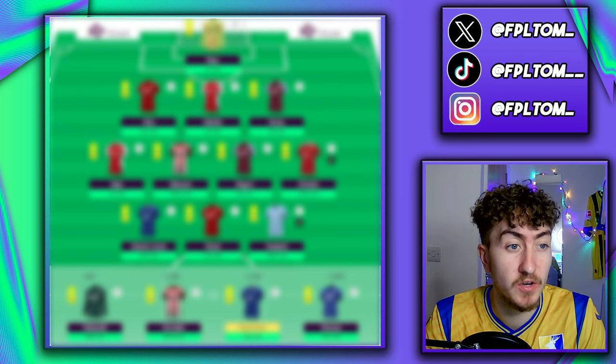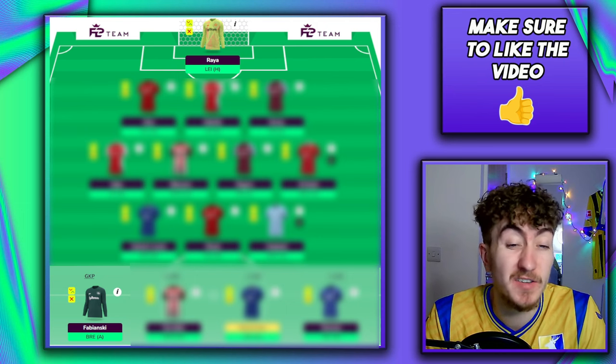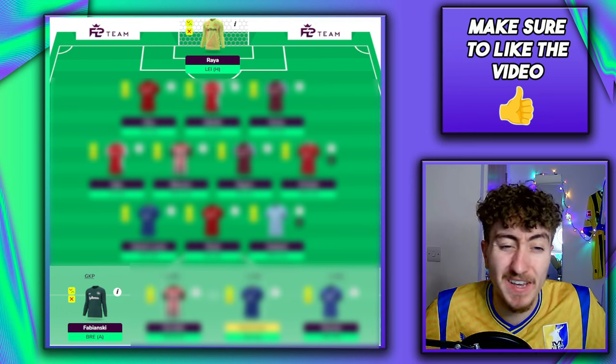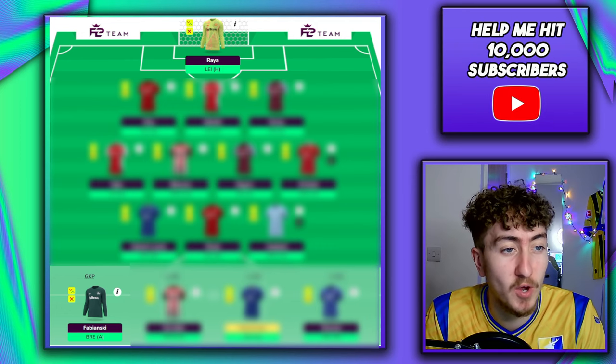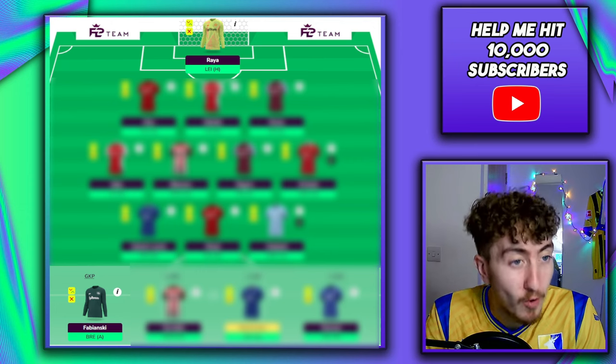Up first are Raya and Fabianski. Fabianski is just a 4 million goalkeeper who I think will see some minutes throughout the season, but longer term he's probably just going to sit on the bench for the remainder of this wildcard team. Raya, on the other hand, is going to be our starting goalkeeper.